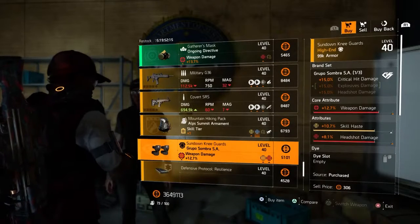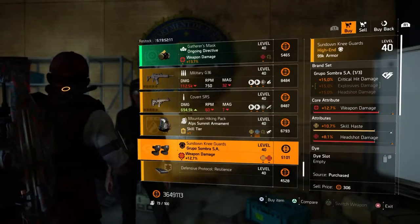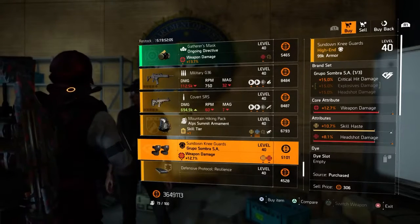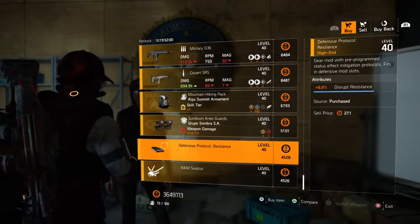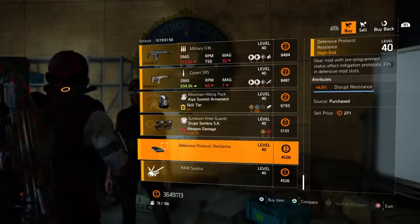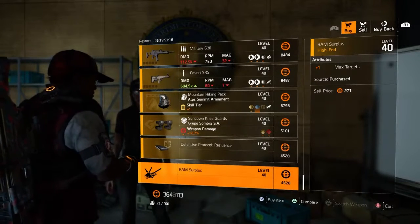Next we have a Grouper Sombra knee pad with 12.7% weapon damage, 10.7% skill haste, and 8.1% headshot damage. Now we have a health mod with 8.8% disrupt resistance. Next we have a Firefly mod with +1 max targets.